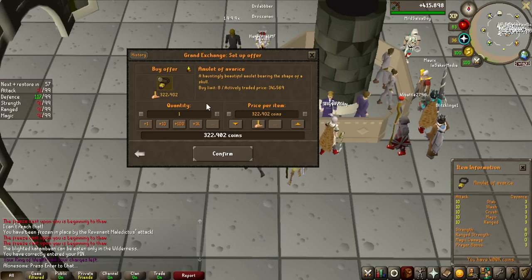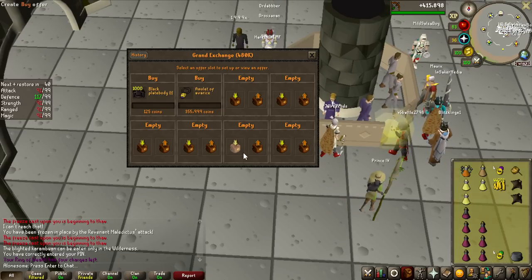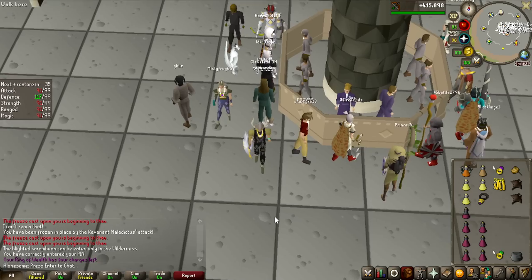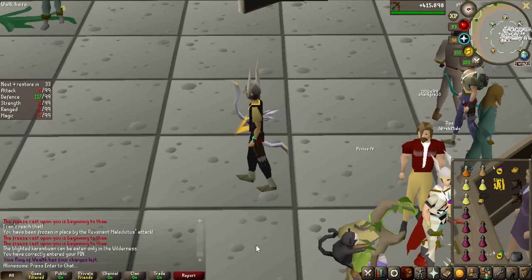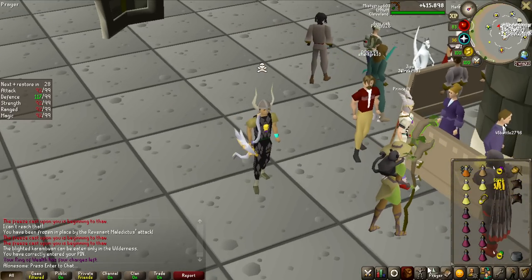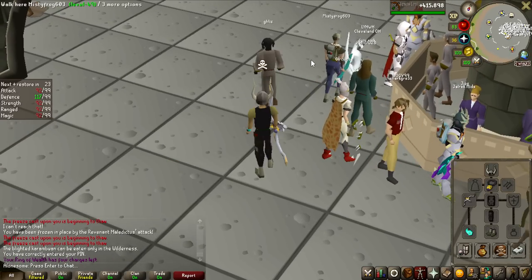I didn't want to go with the Amulet of Avarice, but it has a 20% damage bonus to Revenants, and it actually keeps me skulled the entire time, which is kind of annoying without it - I have to go find the Emblem Trader all the time to re-skull myself. So I'm actually going to invest in this, and even if I do die it's not the biggest loss.